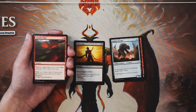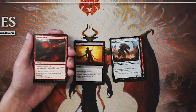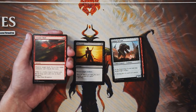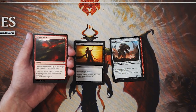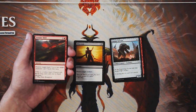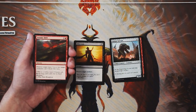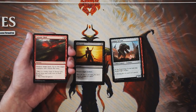Seismic Shift is a sorcery for three and a red — destroy target land, and up to two target creatures cannot block this turn. I'm generally very against running land destruction in limited; it's not that big a setback and tends to be slow. However, what's nice is that the creatures-can't-block effect is relevant in a very aggressive deck. There are aggressive decks in this set where you can push through that extra few points of damage to win the game. I'd generally sideboard this, but aggressive decks might run one main deck.